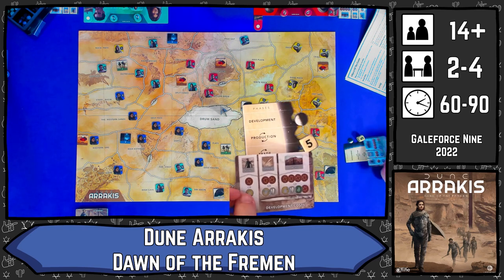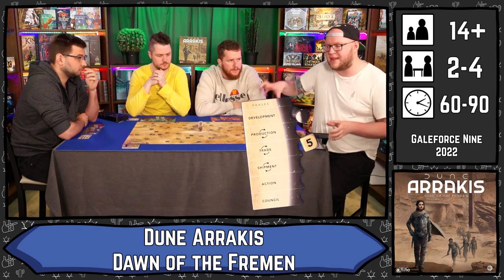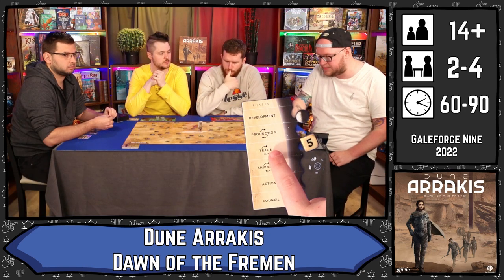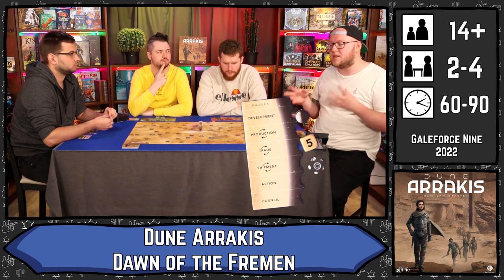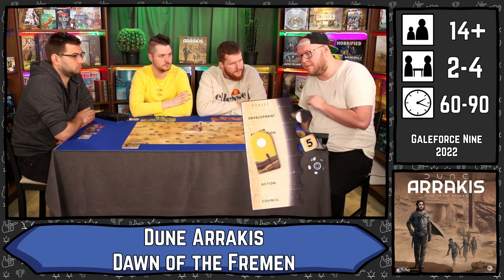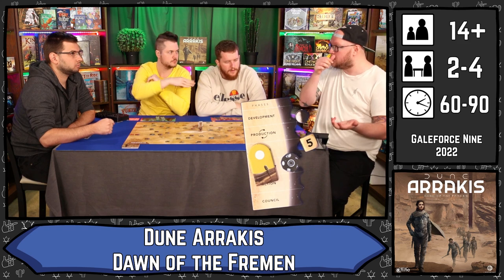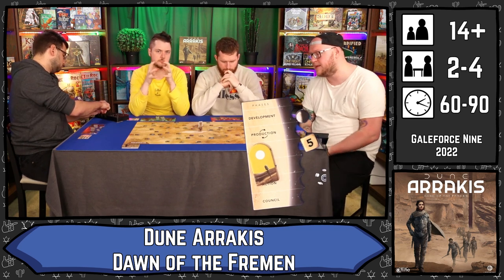In the development phase you can build things. You pay the cost shown and build in the place where you have those resources. Resources are always on the board, not on your tableau. So if you want to build a crysknife in Chipped Rock you have to have two spice or a water and a worm tooth in that space. You roll a dice for anything with the spinny symbol — sometimes you vote on whether things happen, sometimes the lead player decides. Most of the time if something happens those things then produce in the production phase. We choose whether we are on the crescent moon side or the full moon side. If a worm symbol comes up you lose a worm, but in the production phase you generate new worms and can upgrade them to the great maker side for more movement and attack power.